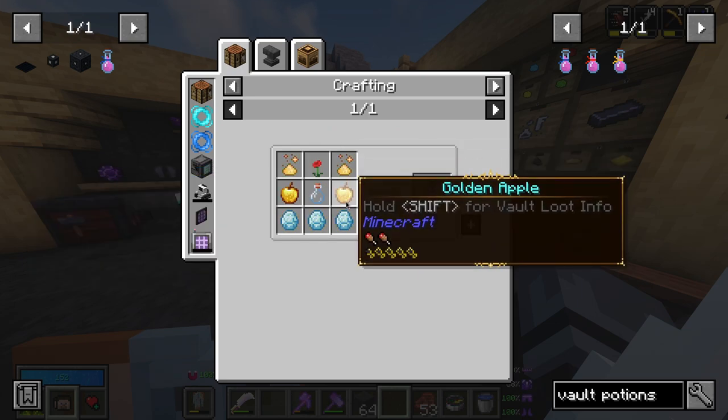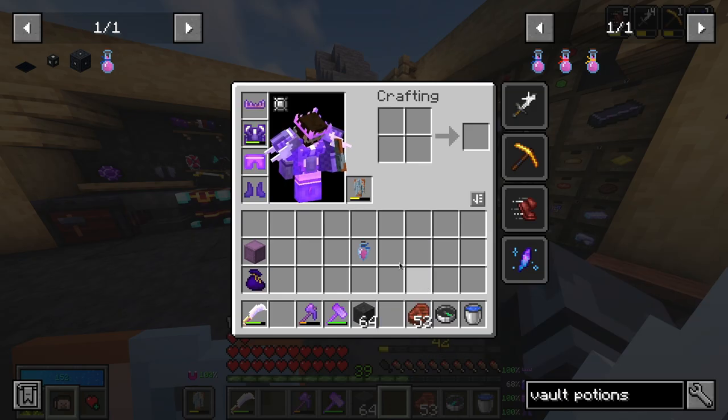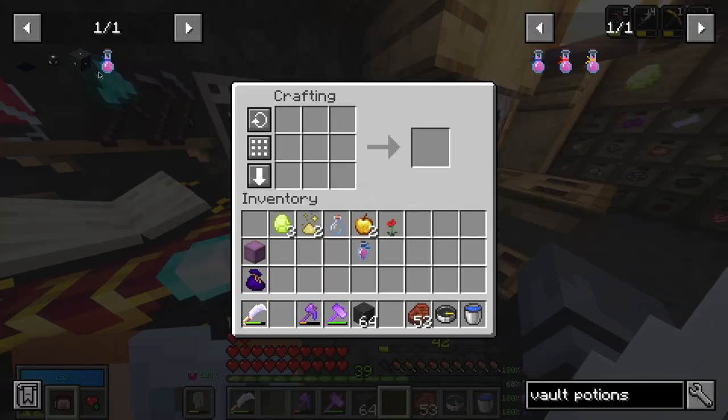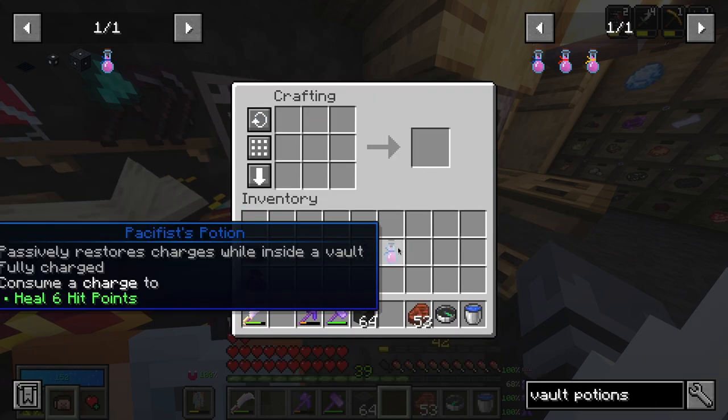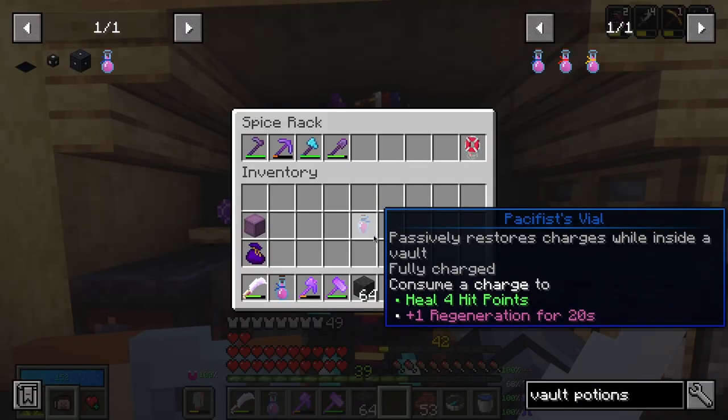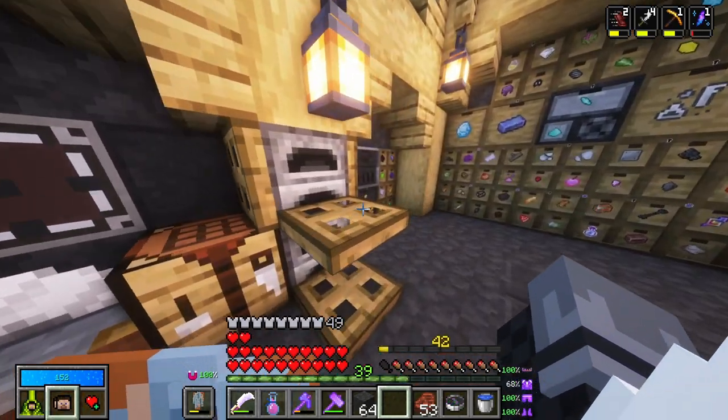I need a puppy, some vault assets, two golden apples, and two vault diamonds. I even have this flower — look at that. I can actually go and just make it. Boom. Now this is an upgrade because this heals four hit points. This will heal six hit points.